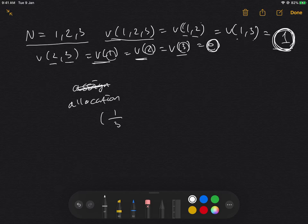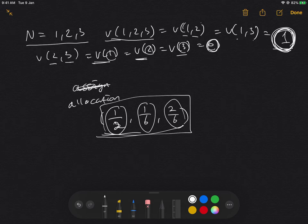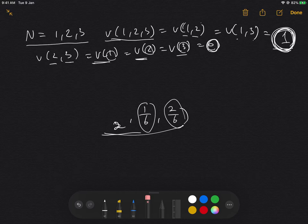Say the allocation is one-half, one-sixth, and two-sixths — that's saying player one gets one-half, player two gets one-sixth, and player three gets two over six. Obviously they're sharing the total utility that they could have gotten which is one. That's basically what allocation is, and we're trying to find the allocation which satisfies the property of the core.